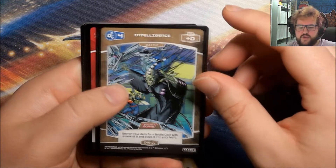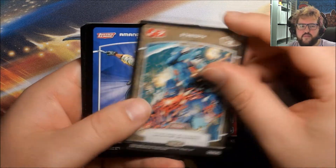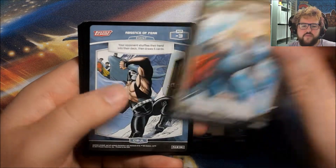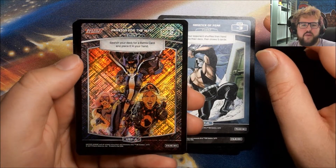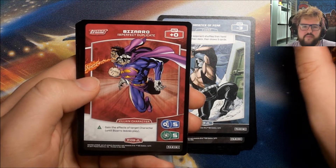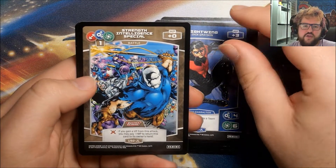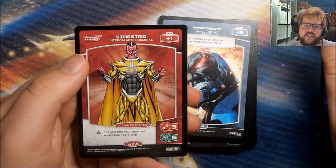I have an Intelligence, Mr. Freeze, Strength, Amanda Waller, Special, Absence of Fear — another Foil, this is a Foil Uncommon: Passion for the Hunt. Then our Rare is Bizarro, we have Nightwing, Strength, Intelligence, Special, Power Corrupts, and Sinestro.